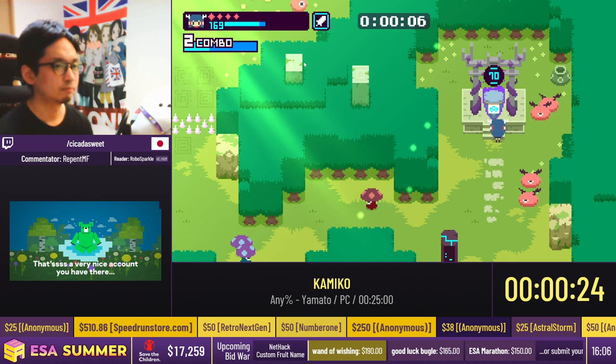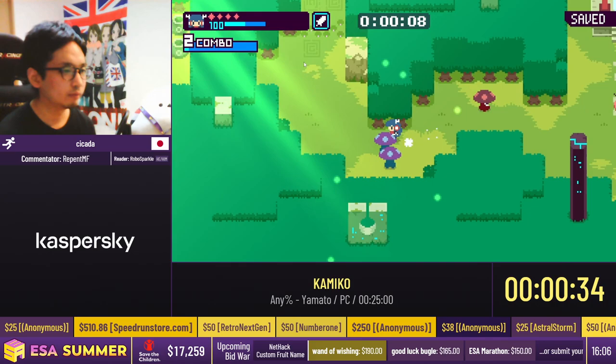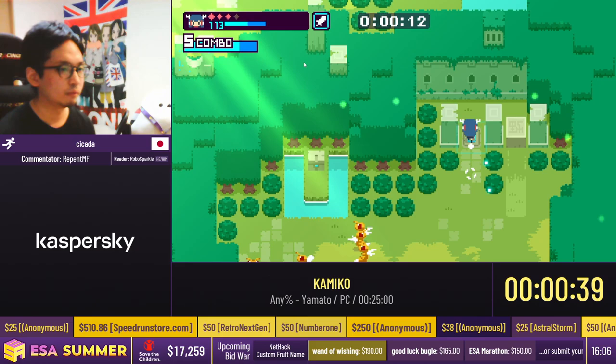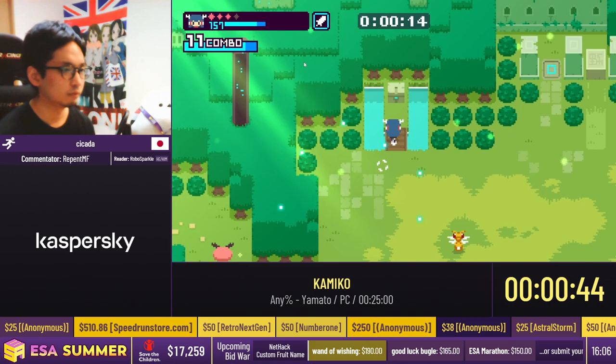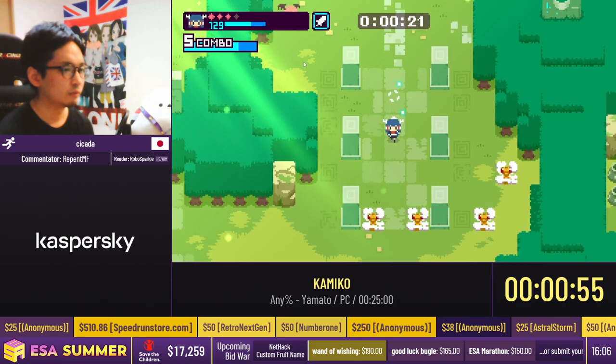Yamato, as well as every other character, is very, very fast. But Yamato especially is very fast because of her quick swings with her sword. That's one of the reasons why she is one of the fastest in the game. All of the characters are very competitive in terms of comparing times to each other. But all of her swings, I think, are somewhere around 11 frames each, which is very fast compared to Uzume's arrows or Hinome's shield.